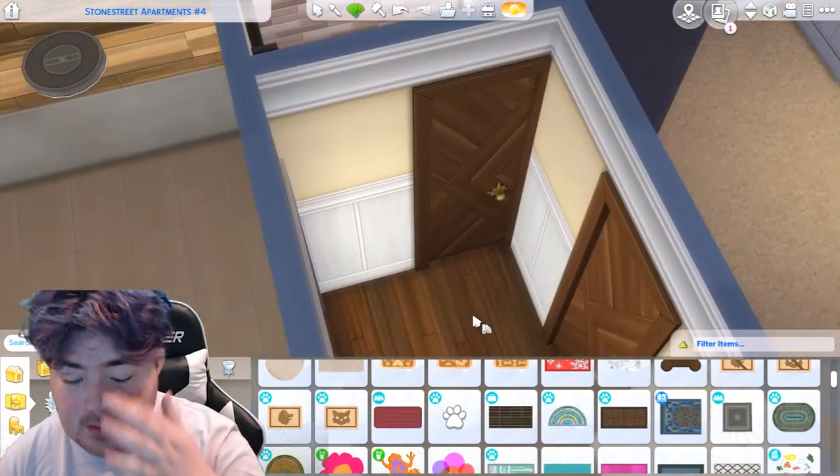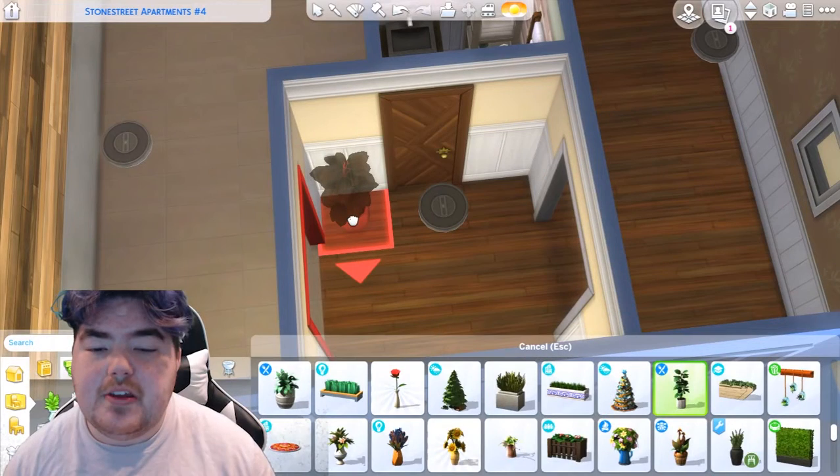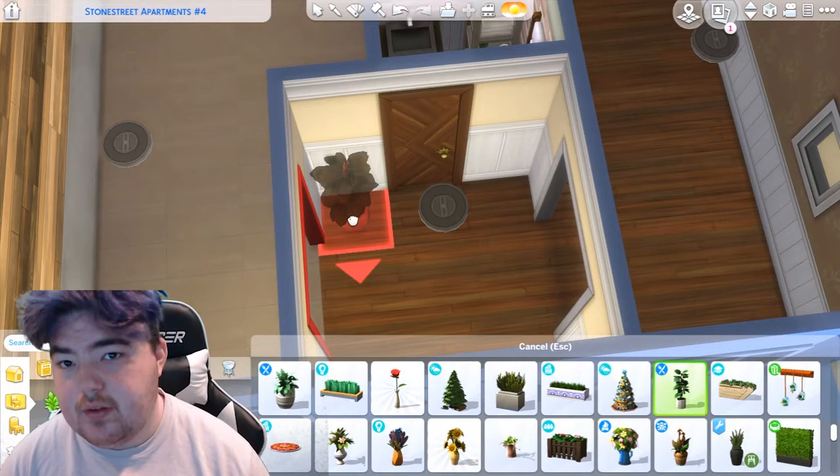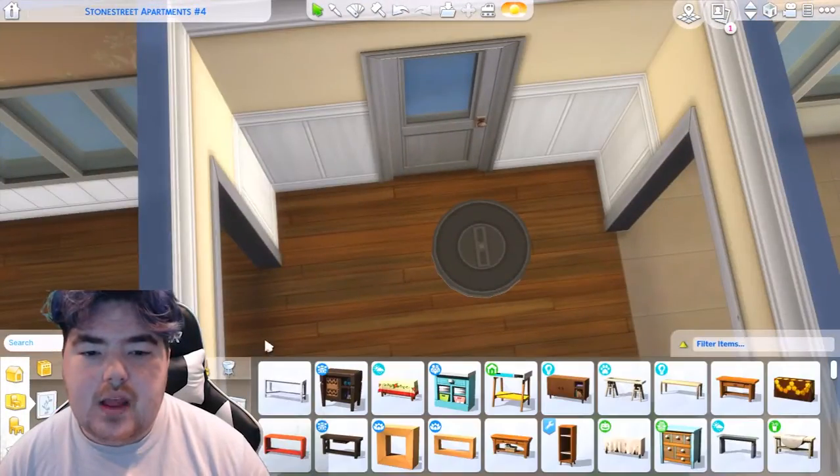The kitchen itself is a darker kitchen, which I really enjoy. It's inspired by this one table from Discovery University — this pure black table that inspired the whole entire room, which I was really happy with.